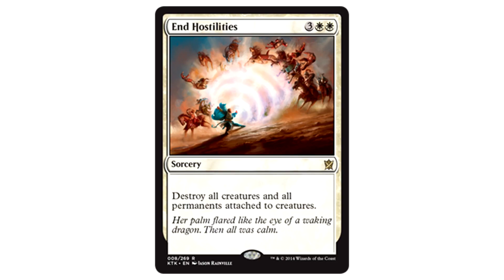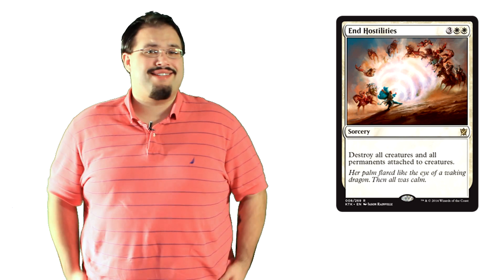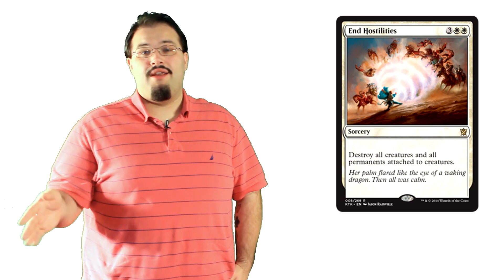End Hostilities is three colorless and two white for a sorcery. Destroy all creatures and all permanents attached to creatures. Let me translate — hey bestow, see ya. Seriously, this card completely hoses the last block. It's kind of hysterical. Sure, it's a board wipe and that's awesome, but it's a five mana sorcery and I'm still spoiled from Supreme Verdict. Here's what's going to happen: either bestow is going to be a huge deal and you play this, or it won't and you play Aetherspouts. That's pretty much where I'm at.